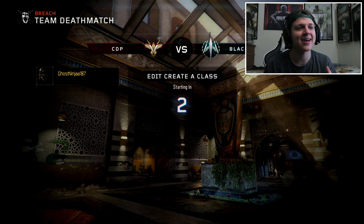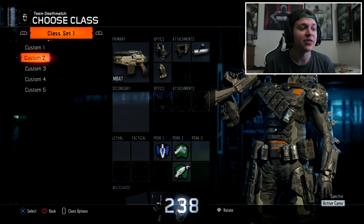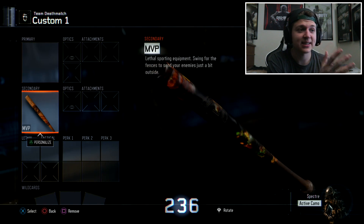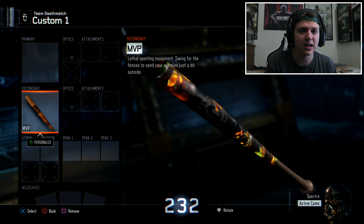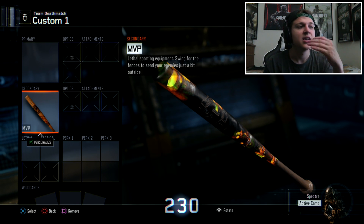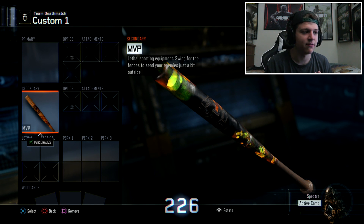Once you see that screen, click X to edit your create-a-class. This is where the melee weapon comes in — make sure you have a melee weapon already made before going into custom games. I made the MVP class. Now you have to wait for your second player to send you an invite, so hover over the MVP.